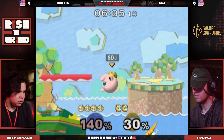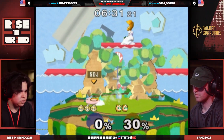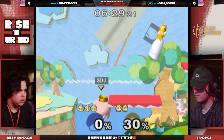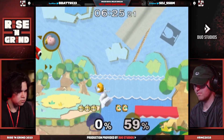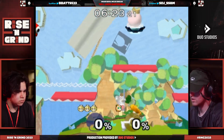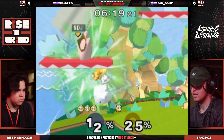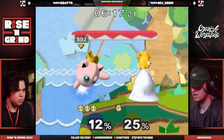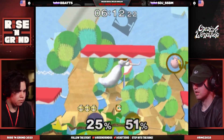I believe it was Taffo who had talked about kind of the resource management of almost like a meter, right? Where Peach gets to pull and gain meter — just fish out for that stitch while Puff gets a lot of great advantage. Meanwhile, B-Bats is just absolutely running away with this one, answering the question of what do you do when a Peach gets in your face. STJ maybe doesn't have the answer yet — needs some time to figure it out.